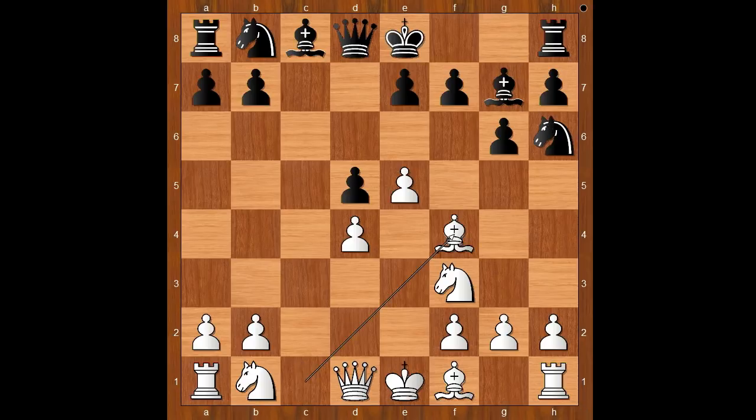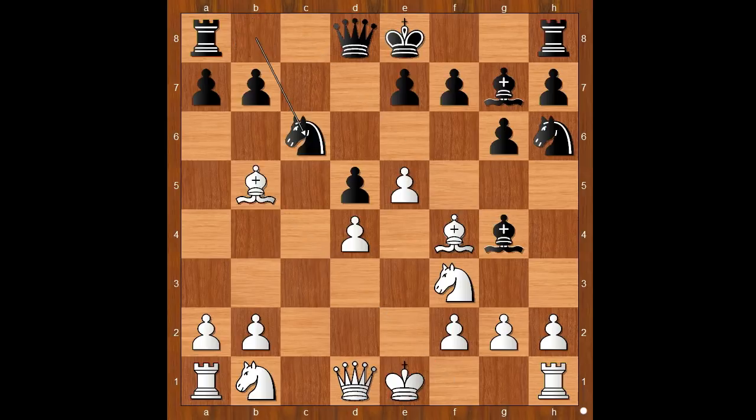Nh6, Bishop to f4, Bishop to g4 — pinning the knight. Bishop to b5 check, Nc6, Bishop takes on c6 check, b takes on c6.